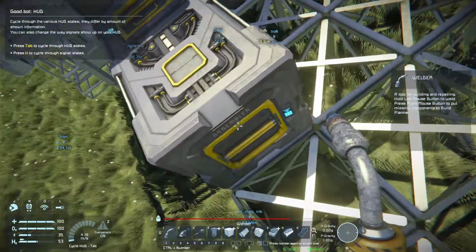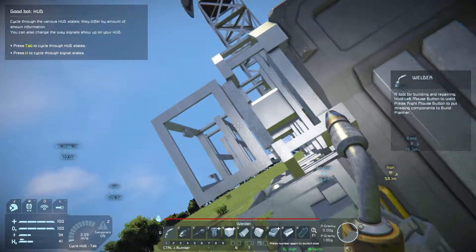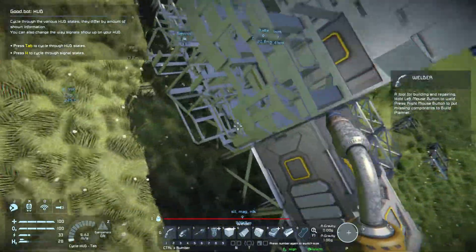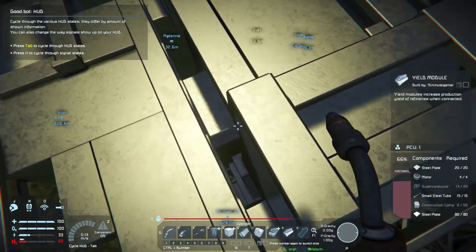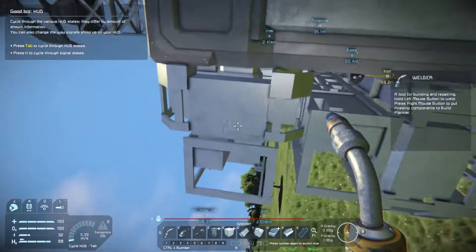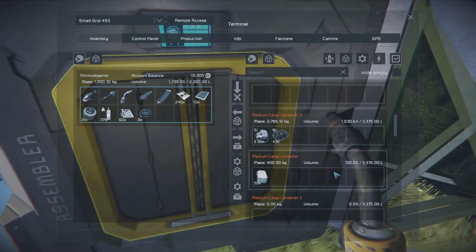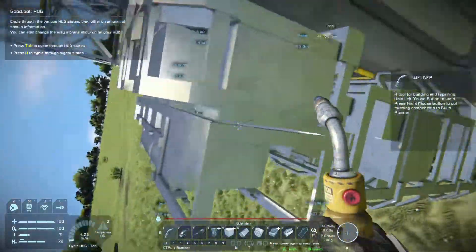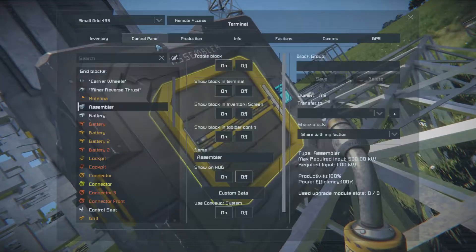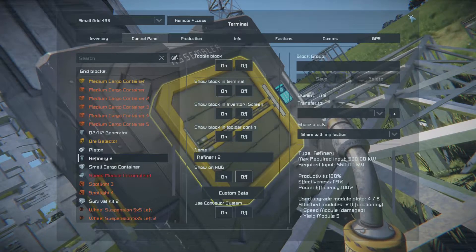Now I have to get all my steel plates back. So now, after all that, if I go onto there - control panel, refinery - you can see now the effectiveness has went up to 119, so it now produces more of the same thing. I'm going to continue on with this off camera.